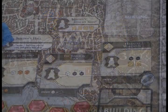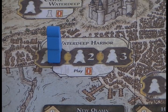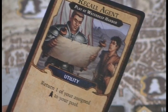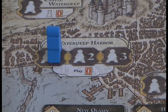The next space printed on the board is Waterdeep Harbour. Just like the Cliffwatch Inn, this building has 3 meeple spaces. It basically allows you to play one of your intrigue cards. Players will continue placing workers, gaining resources, and sending adventurers out on quests until the end of the 8th round. Then players add up all their victory points, and the player with the most victory points wins.